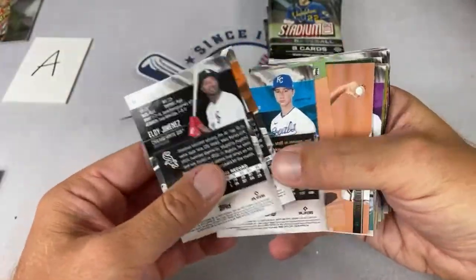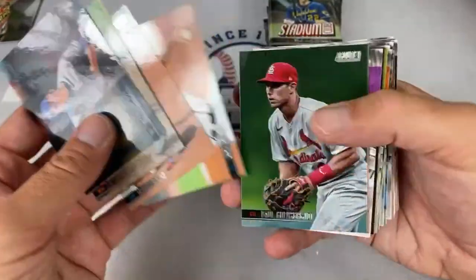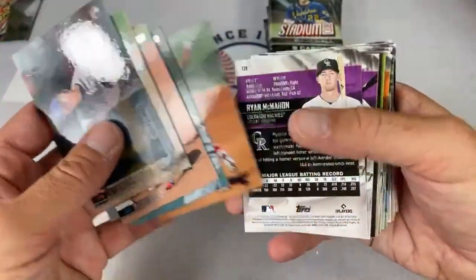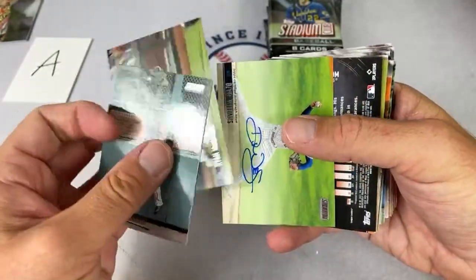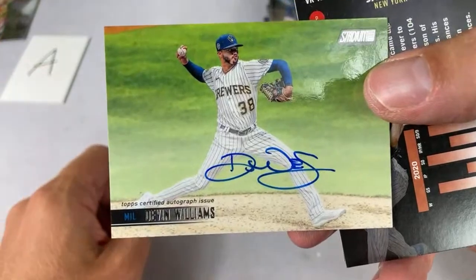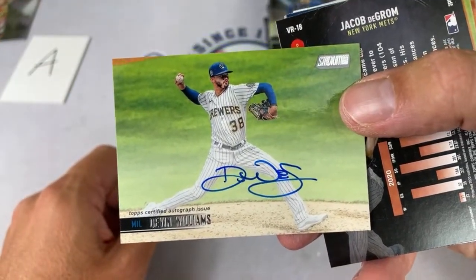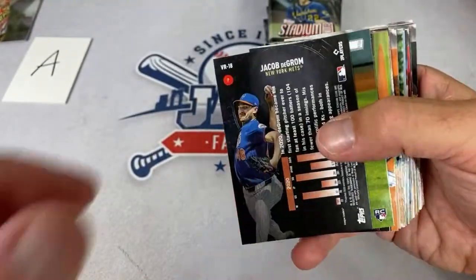One thing I dislike about breaking Stadium Club is that all the cards are always flipped upside down. Bell says Tony didn't look good at all and didn't get out of the first inning. We've got a Devin Williams — he's your Rookie of the Year from last year. Devin Williams goes to the Brew Crew, which is Richard K — congratulations on that one!